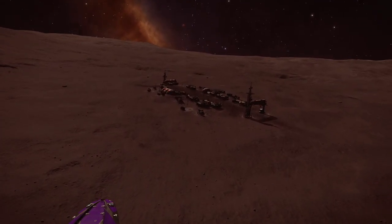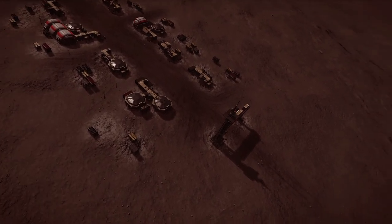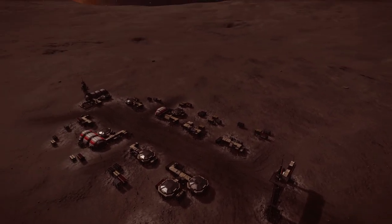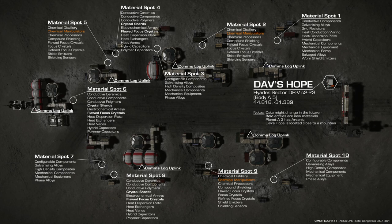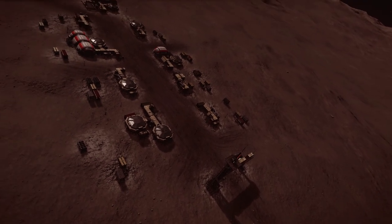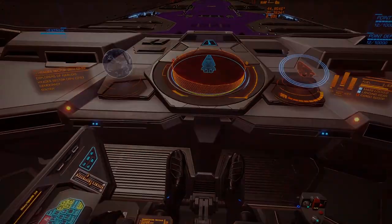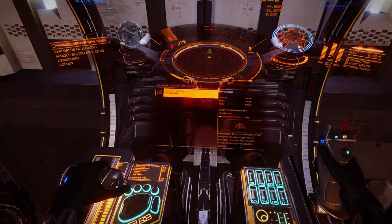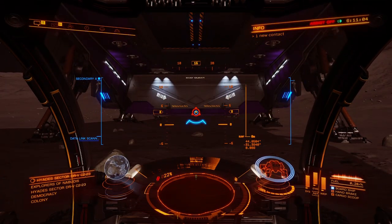Once you land, I wouldn't recommend bringing in a big ship like an Anaconda. You're going to end up in a nice little place that looks like this — it's small. You're going to be doing a circle around it. Make sure you turn drive assist off because it is the bane of my existence. If you're on PC, it's kind of weird to drive an SRV — you've got to use E to accelerate. It takes a little bit of getting used to.